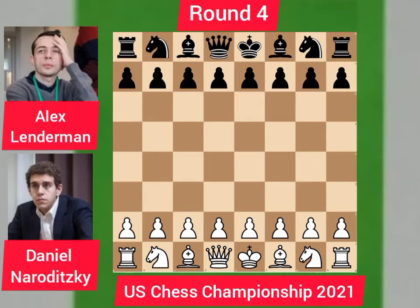Hello chess buddies, thank you for visiting our channel Chess Matters. This is your host Kuya Friends, and in today's video I am going to show you the game between Daniel Naroditsky and Alex Lenderman, in round four of the ongoing US Chess Championship 2021. The black pieces will be handled by Lenderman and Daniel handles the white. Let us proceed with the game.